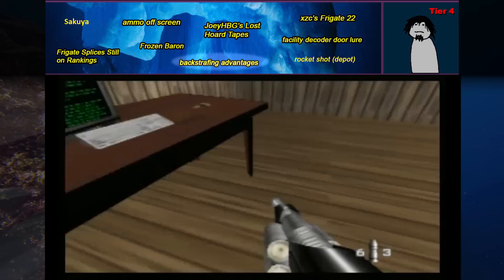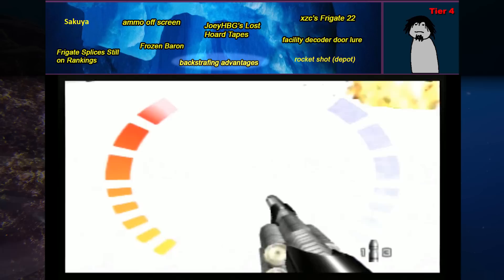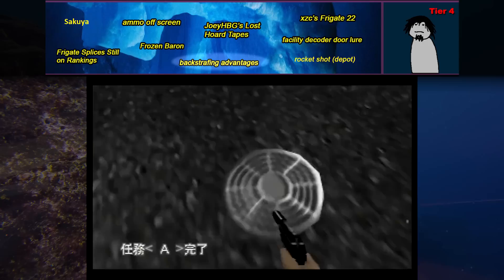Backstrafing advantages — rare places where backstrafing can be used as an advantage. Backstrafing is slower once you're at full speed, but during the brief 3-second acceleration phase, backstrafing is the same speed as forward strafing. This is fairly new knowledge which hasn't become widespread yet. Backstrafing at the end of Dam Double Agent after destroying the final arm definitely seems to be at least a couple of tenths faster. Could there be anywhere else in the game where backstrafing is advantaged?